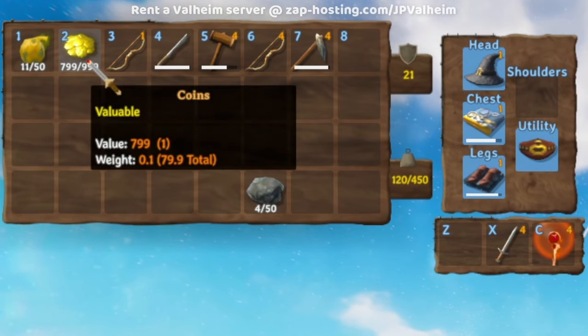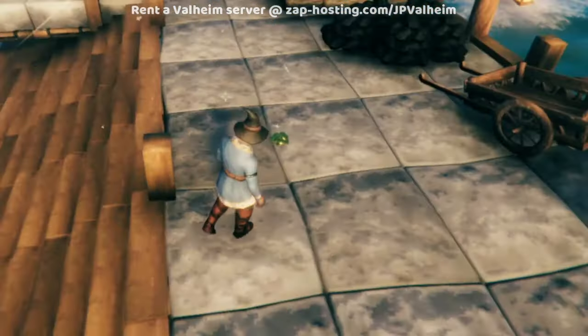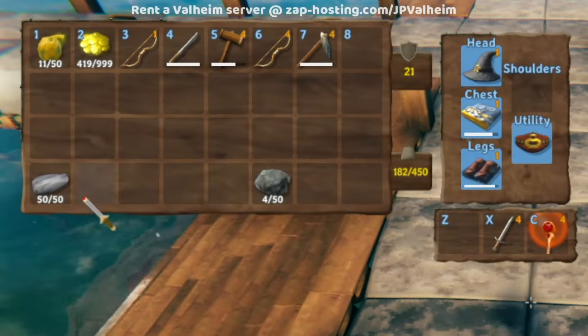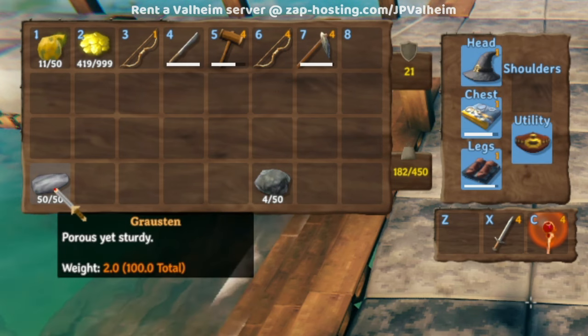I don't have enough coins to buy the Ashwood, so let's go for the Grauston. We have our 490 coins on the floor, we stand on top of them, and then type — say — 'buy'. And then boom, we get a little fancy effect and our inventory has 50 Grauston that we automatically picked up.